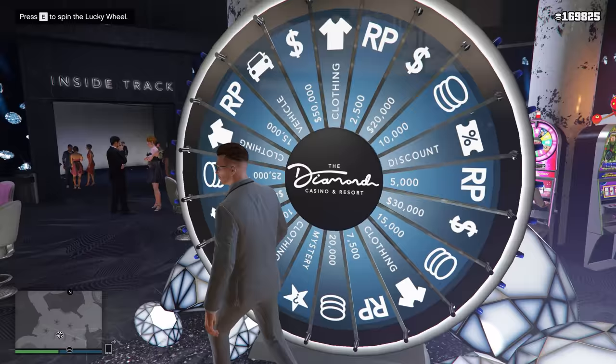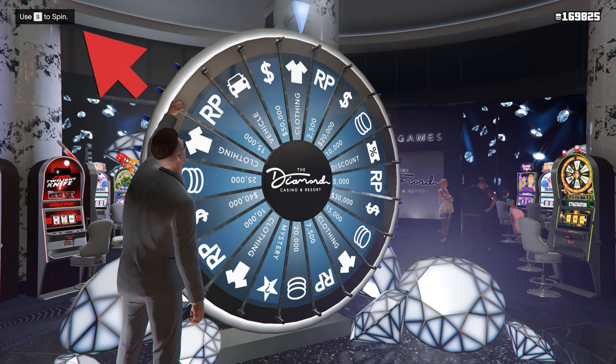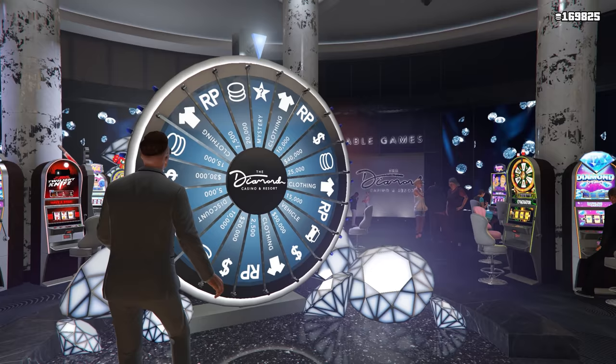To get the podium vehicle you need to count to 4 when the spin button appears. Let me show you here: 1, 2, 3, 4. At the end of the 4 — when you say 4 — press the spin button.